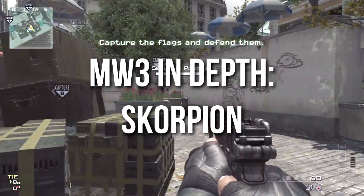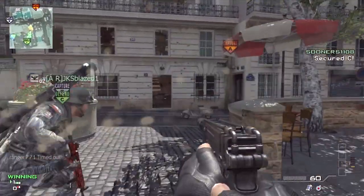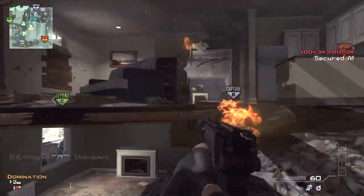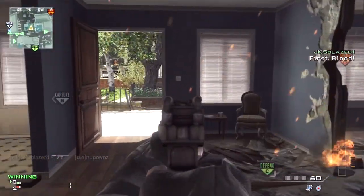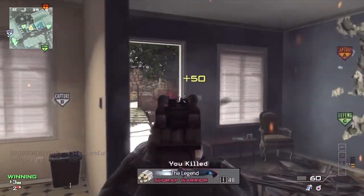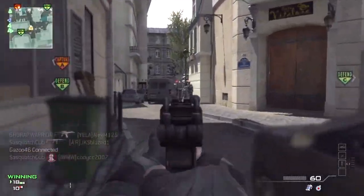Hey guys, Drifter here. Welcome to Modern Warfare 3 In Depth, Episode 3. Today I'm going over the Scorpion submachine pistol. The Scorpion machine pistol is available at level 36, and just a little bit of fair and honest history about this weapon — this review might be somewhat biased because the Scorpion has been my favorite weapon in every Call of Duty game it's been featured in, which thus far has only been Call of Duty 4 and Call of Duty Black Ops.